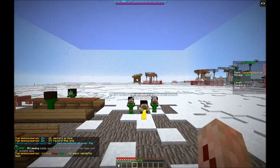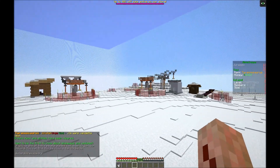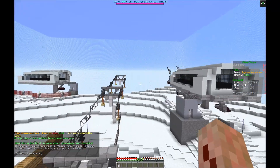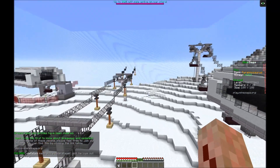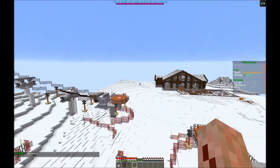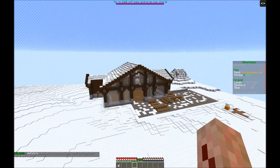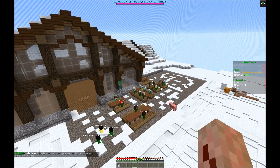Here we are at Gen E6. It is a ski lodge — pretty cool, pretty well done too. Quite authentic. I don't know if you've ever been to a ski lodge, I've been to several. I love skiing, it's one of my favorite things to do, despite living in Florida.